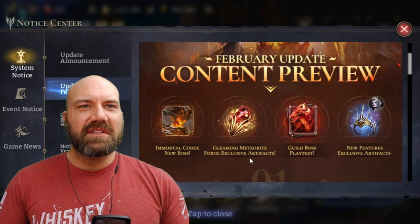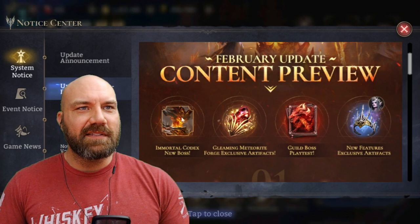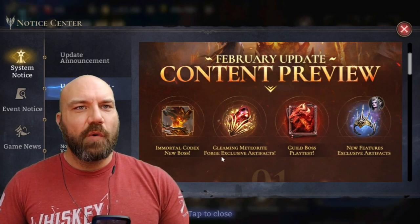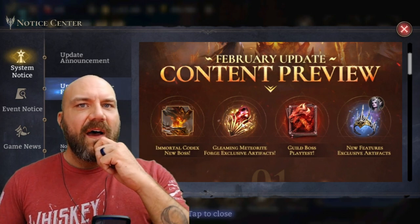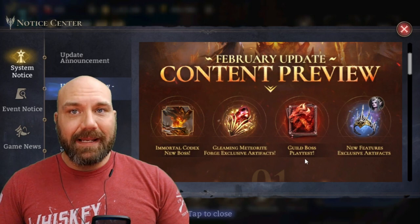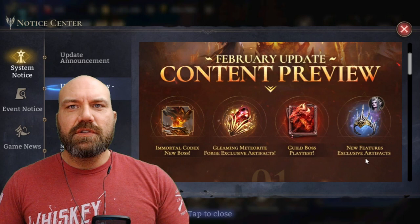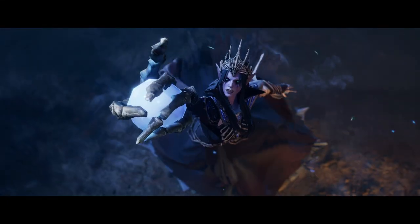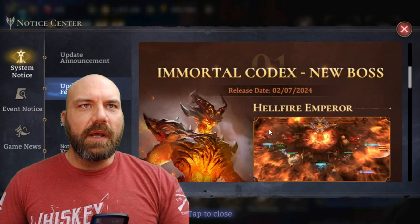It says the Immortal Codex — new boss, check it out. That looks pretty cool. It says Gleaming Meteorite Forge exclusive artifacts — that's always good to have more exclusives. Guild boss play test, I went over that in a previous video, that's going to be super good. And then new features — exclusive artifacts, yeah, especially Vierna, that's going to be nice.